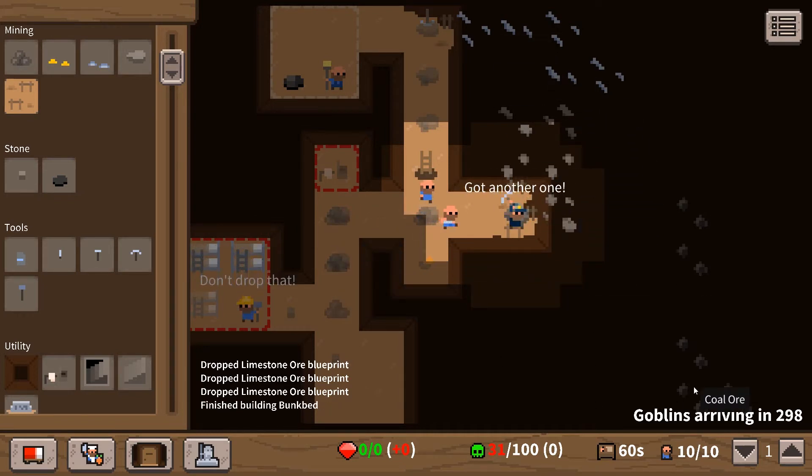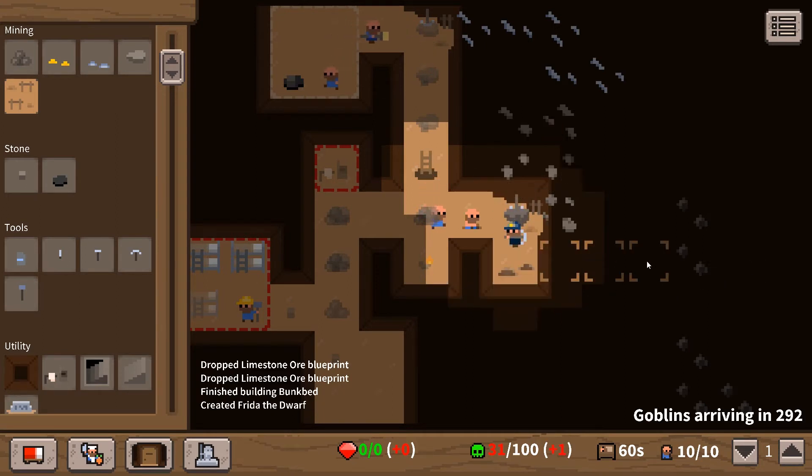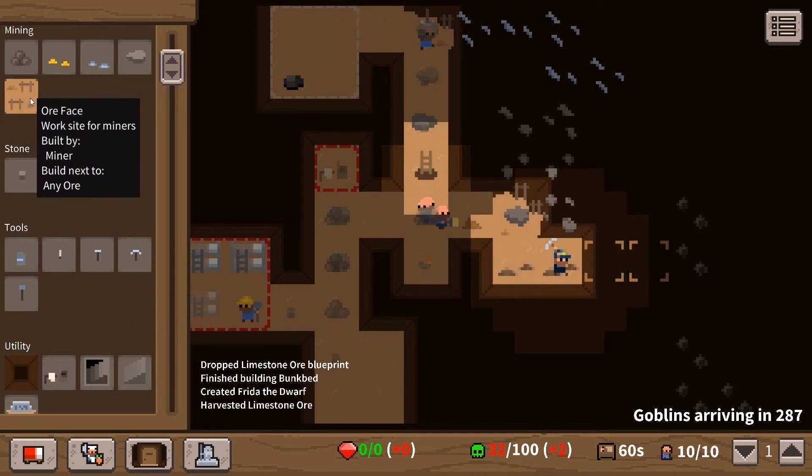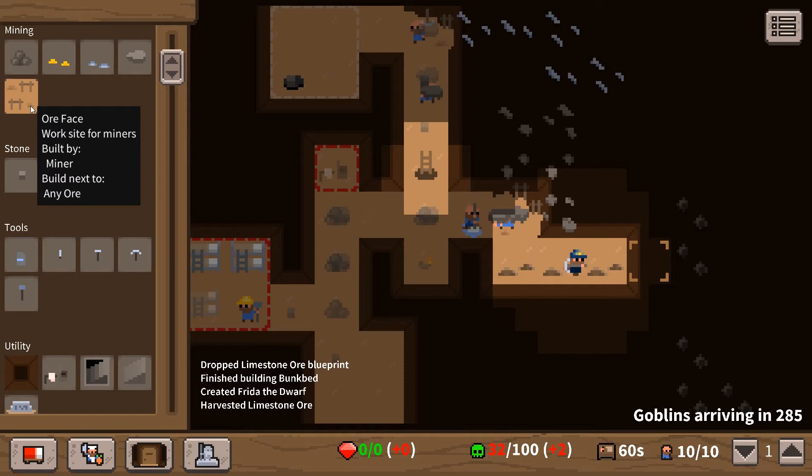We've not actually dug to the coal yet - somebody might have forgotten to do that. Let's quickly dig to the coal. We don't strictly need coal at the moment since we're not actually smelting anything.